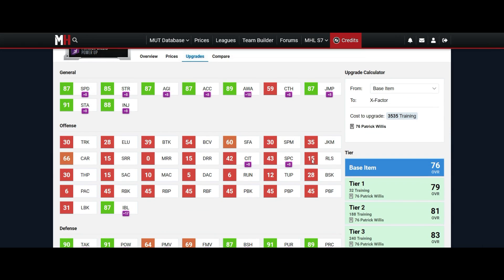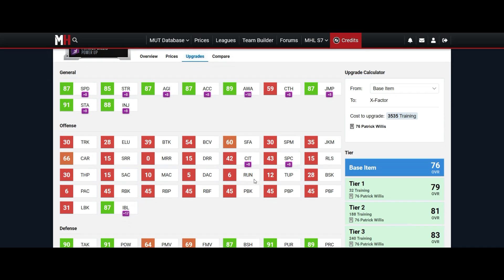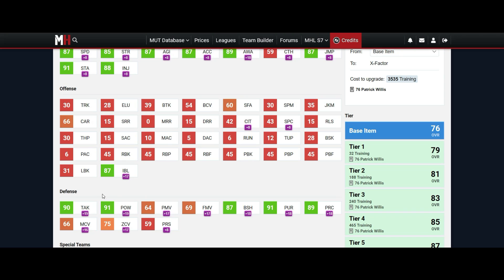Coming in at number four we got 92 Patrick Willis. Right out the gate this card just really caught my eye — the speed, the block shed, the strength, even the jumping. Being able to get those nice user picks, or just him being able to reach other linebackers, standing at 6'1".